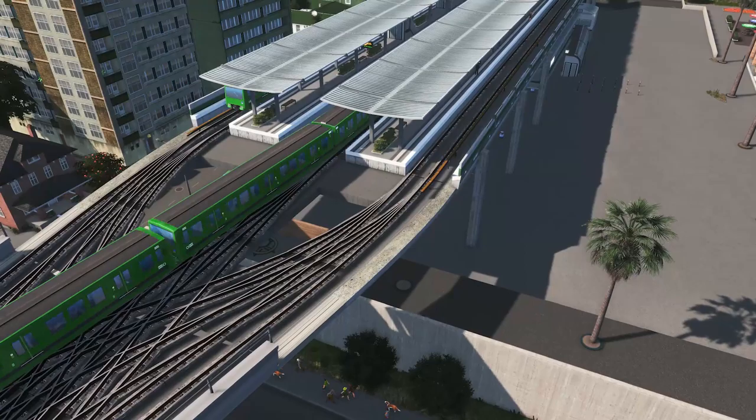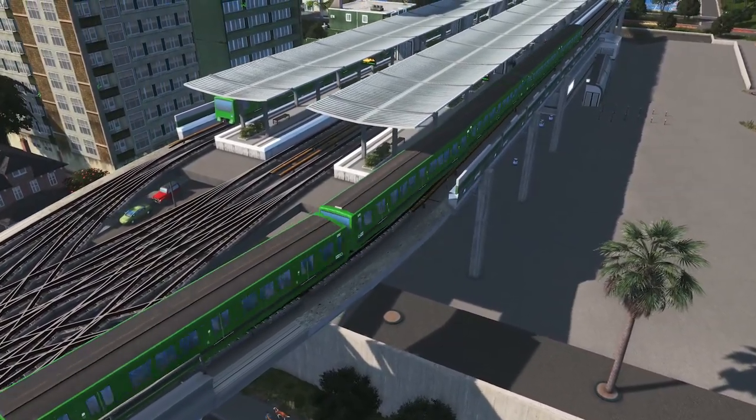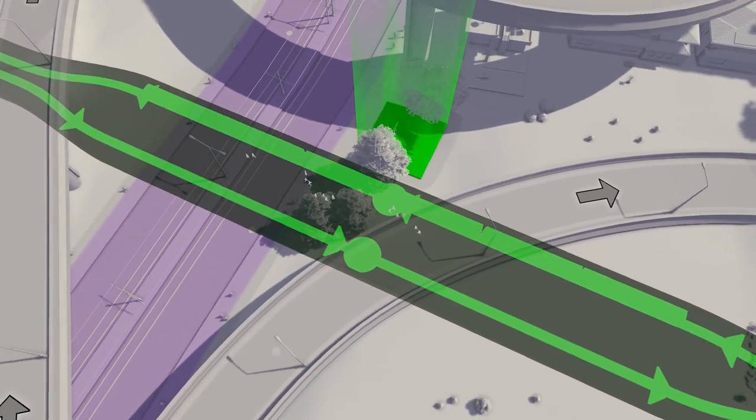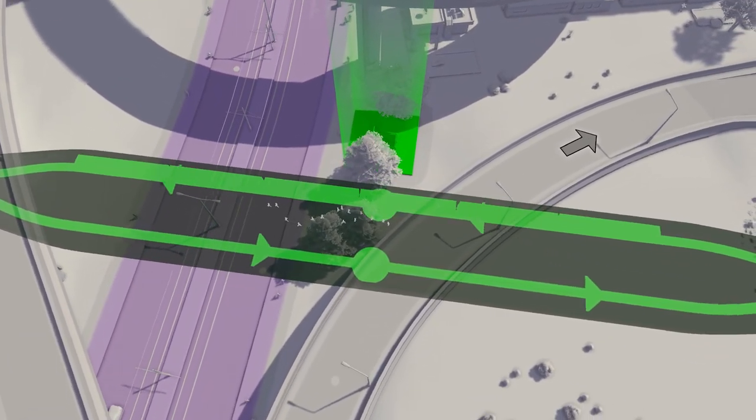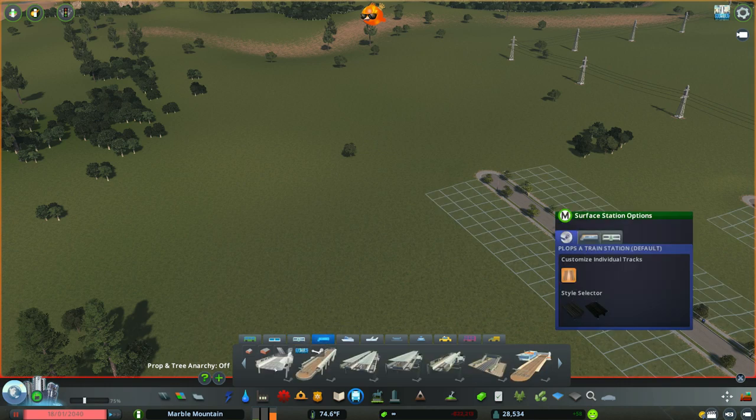Stay tuned. When you're building a Metro, you're probably going to want to start building with the station. As usual, the underground stations are found in the Metro tab, but with version 9, the above ground and elevated stations are now found in their default menu, the Trains tab.